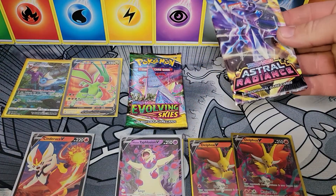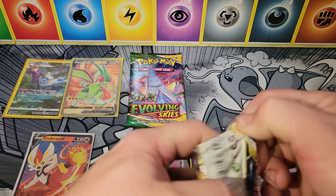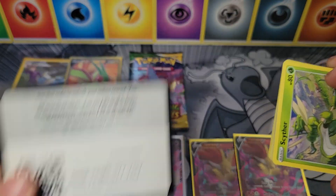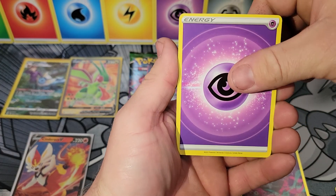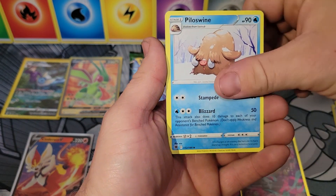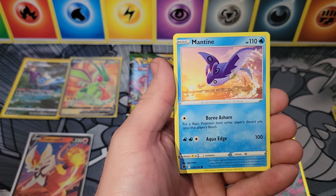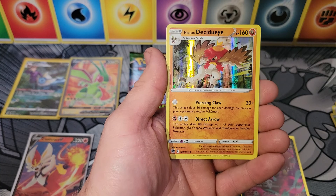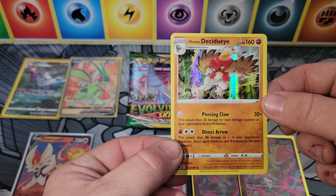I'll leave the Evolving Skies pack for Bay Kid. We'll open up the last pack of Astral Radiance — it's had four packs and we only got the Typhlosion so far, so we got to get something here. Please subscribe to the channel if you have yet to do so, hit that like button, and click that notification bell so you don't miss a single video. Astral Radiance pack contents: Psychic Energy, Sweet Honey, Canceling Cologne, Piloswine, Scyther, Eevee, Heracross, Teddiursa, Mantine, Reverse Hisuian Electrode, and a Hisuian Decidueye holo. That's a holo!